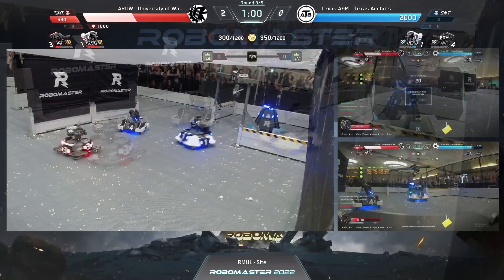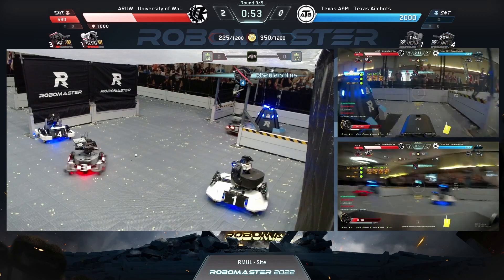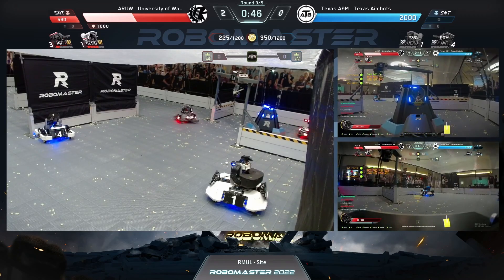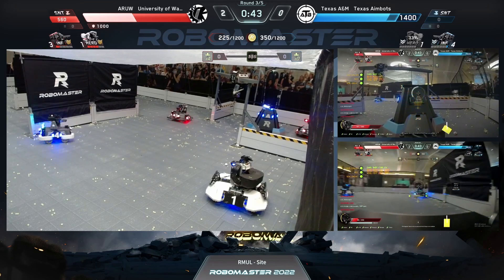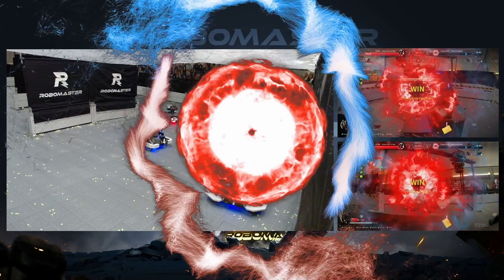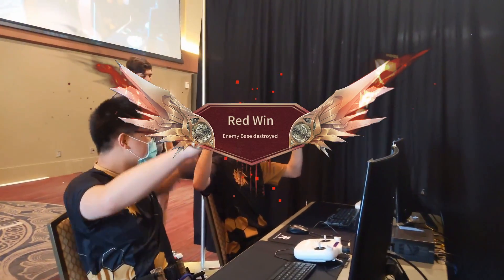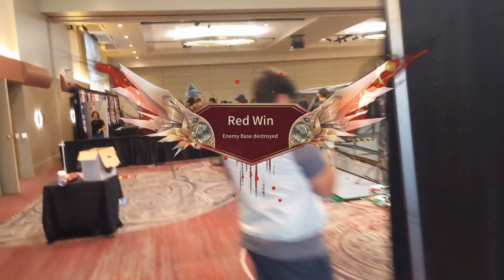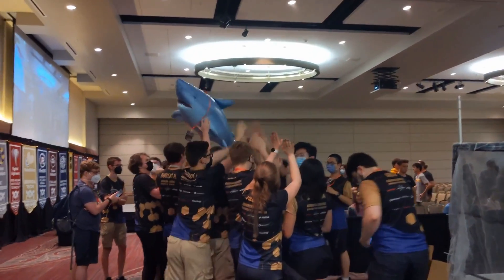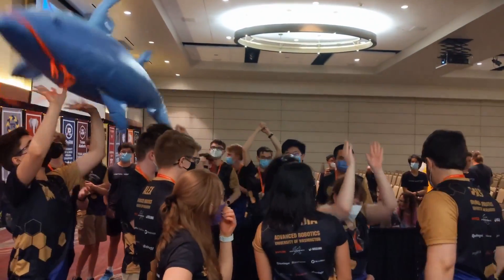Another kill coming across from the University of Washington as red standard three is a formidable opponent. Their respawns will not be able to make it back to the health zone before being taken out one more time. Count it down: 18, 16, 14, 12, 10, 8, 6, 4, 2, 0 — that is the win for the University of Washington! University of Washington 2022 RoboMaster Lone Star Competition Champions! Congratulations — look at them hugging and celebrating with a giant inflatable shark. That defines the RoboMaster spirit better than anything else.